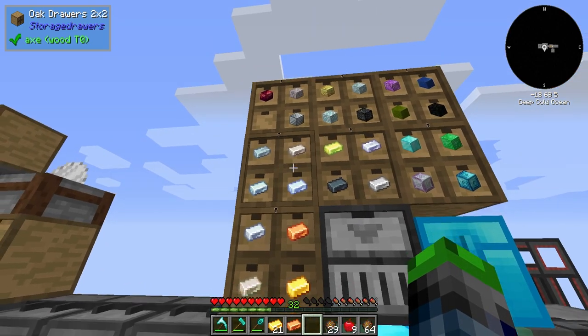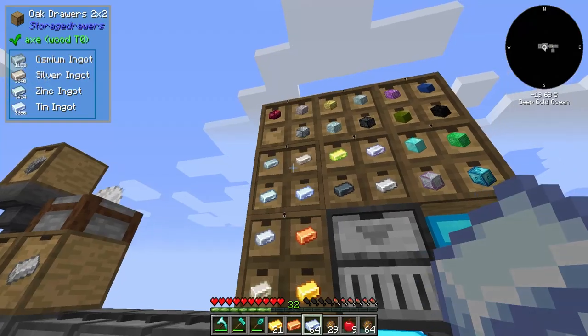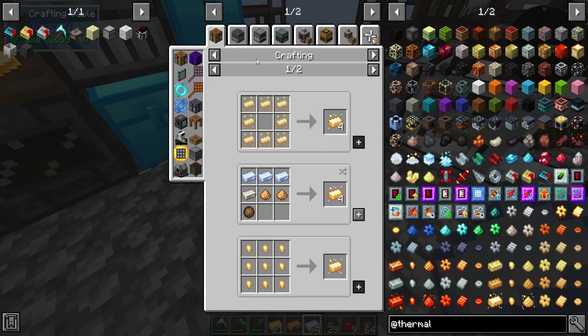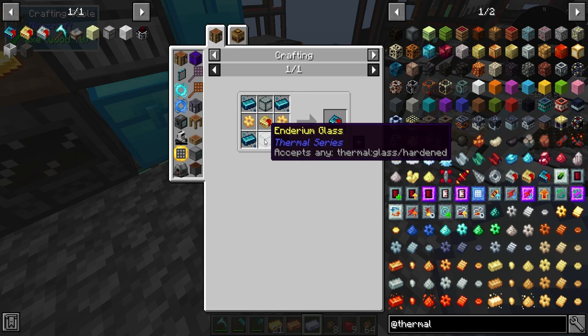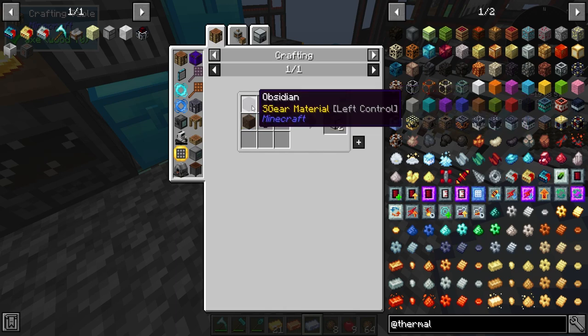Tin, glowstone - where's the tin? Tin is here, and silver. So we can make up the lumium. This requires hardened glass, and hardened glass requires obsidian.